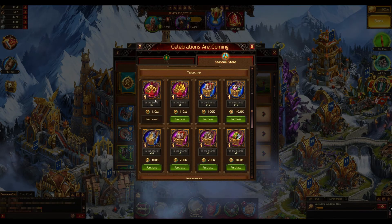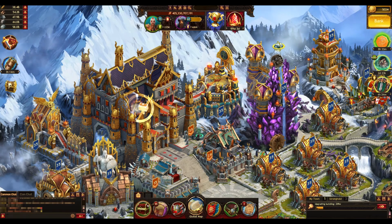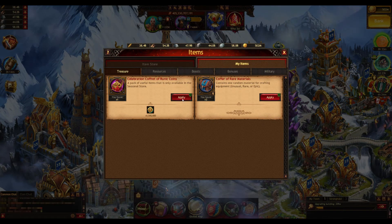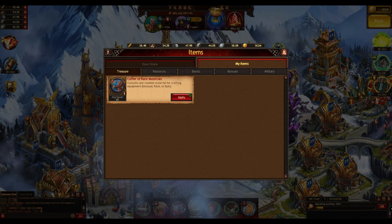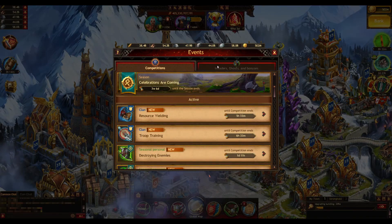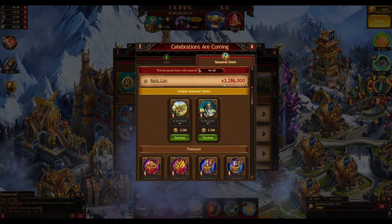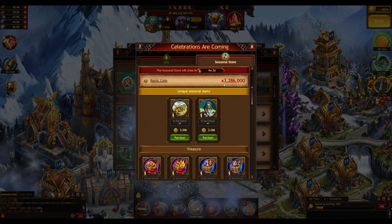I just purchased it — it updated immediately, so it's probably here in my items. Yeah, there it is. You click apply and there you go — 1.5 million runic coins. It gives you those 500,000 runic coins effectively for free.